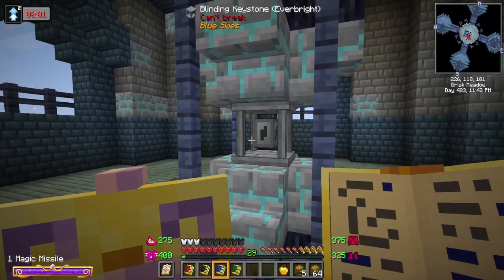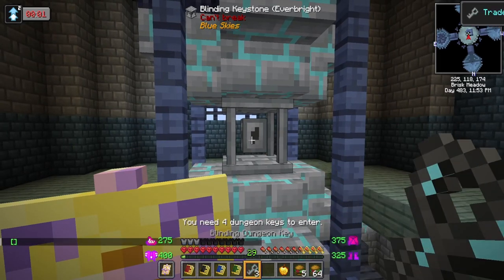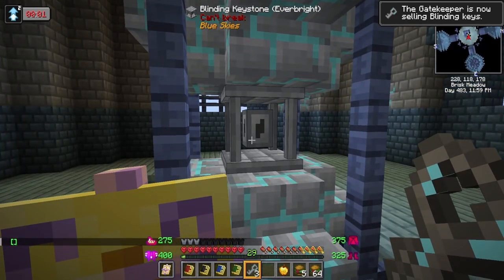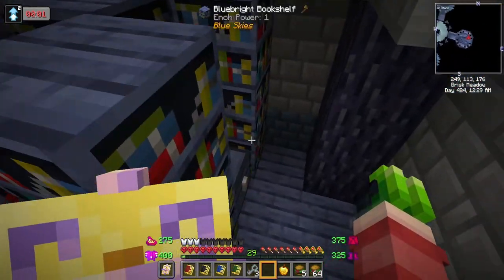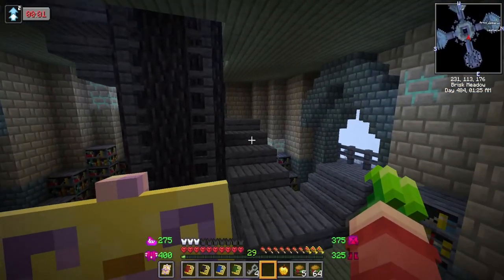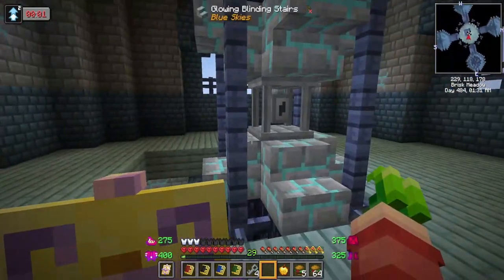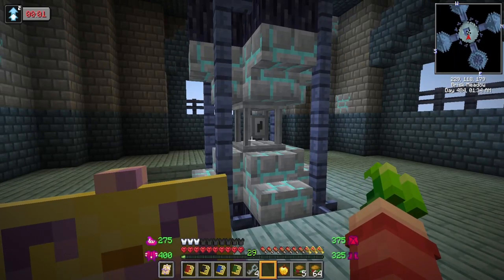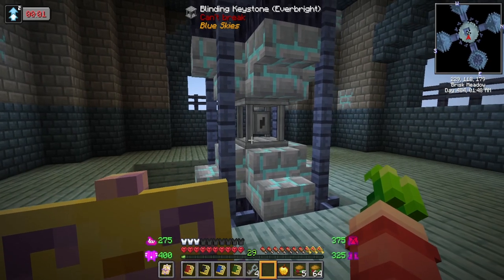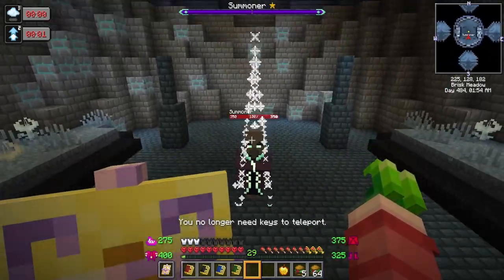Oh wait, what's this - blinding keystone, Everbright, can't break. Oh, you need four dungeon keys to enter - enter what? I don't want to enter anything. Perhaps we missed a chest. Oh there's a chest - there's the last one! Okay, now what? What are we entering? This thing is called a dungeon and dungeons typically have bosses - that's scary. Part of me really wants to Google what's going to happen but part of me wants to say screw it and just hop in.